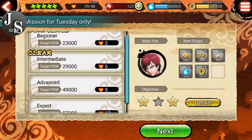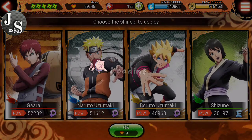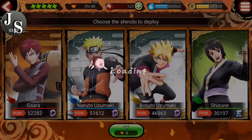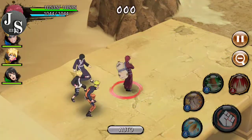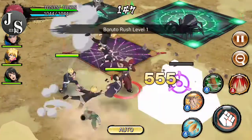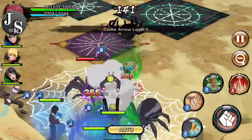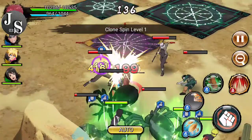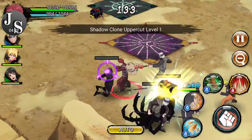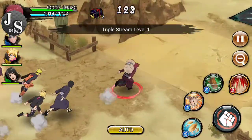Alright, so here we go. We're jumping right back into it. We're going to advance. Can we still auto this? I'm assuming we can. Let's go — auto time. So there's definitely a lot more enemies, as you can see. I am definitely just going to help out my team, just because for the sake of not making the video too long. So I'll help them out as I see fit. There you go, Boruto.